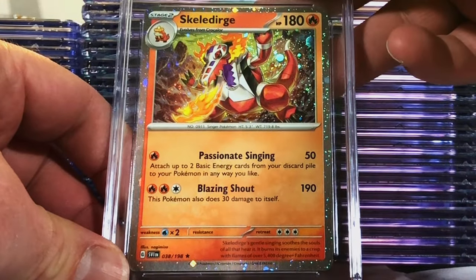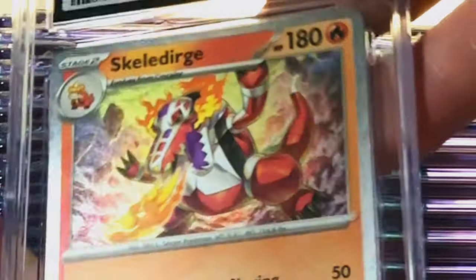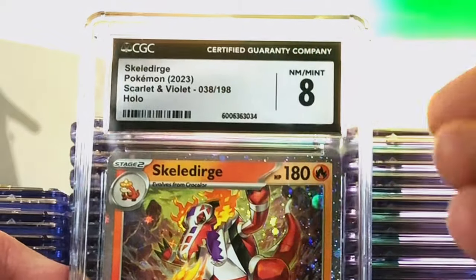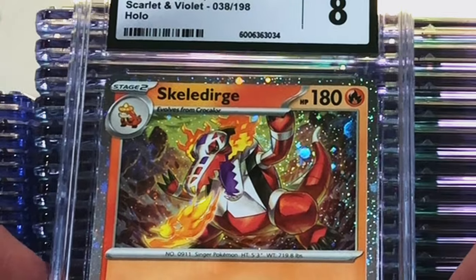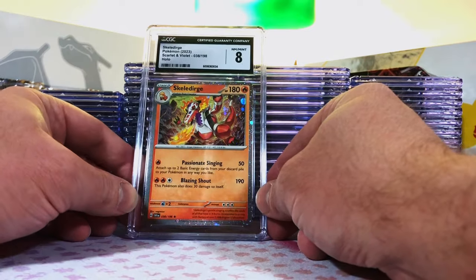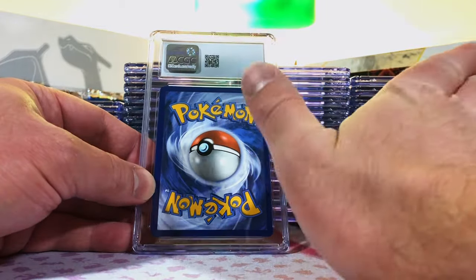Skeledurge Holo Promo. I'm a fan of the Skeledurge Holo — look at that shine, love that. I'm guessing an eight on this one. Eight! Right on the money. I love this holo and the fact that they had a promo version of it with the shiny borders too. That ended quick with nothing less than a nine, but I'm not complaining.